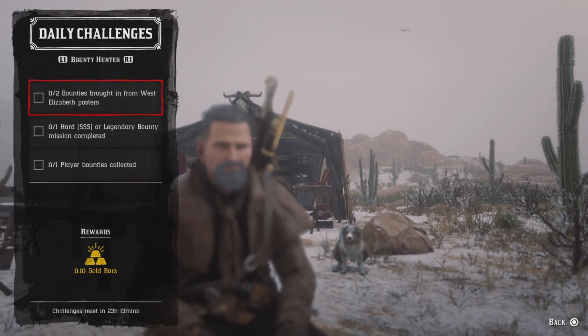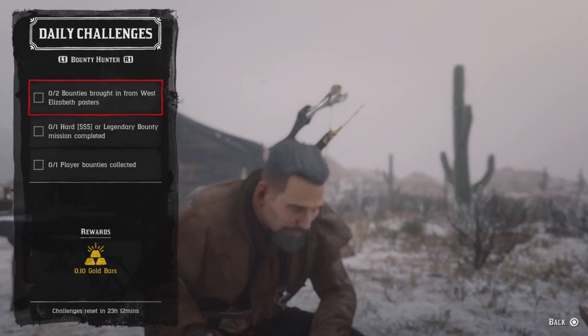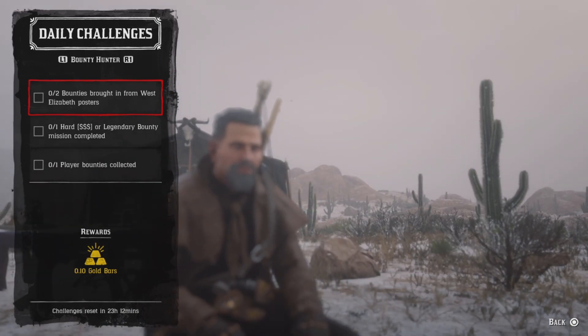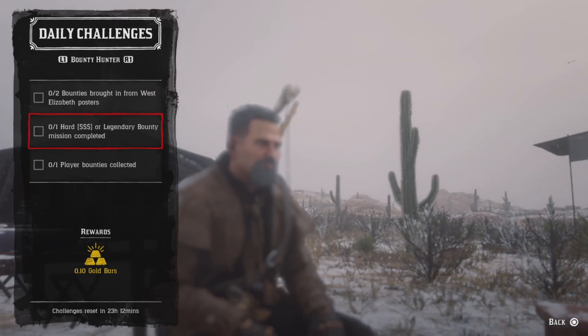For the Bounty Hunter role challenges — you need a body brought in from West Elizabeth. West Elizabeth consists of Strawberry, Blackwater, and Riggs Station. Bring in two bounties from those areas and that challenge will be completed. For one hard or legendary bounty mission completed, do a three-star bounty or legendary bounty and once you complete that, that challenge will be completed.